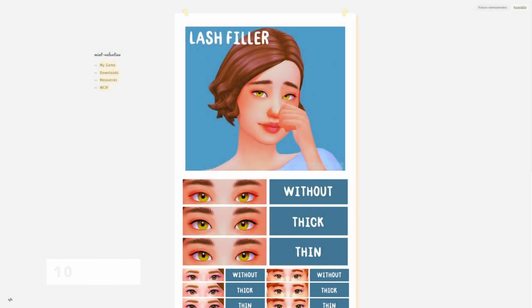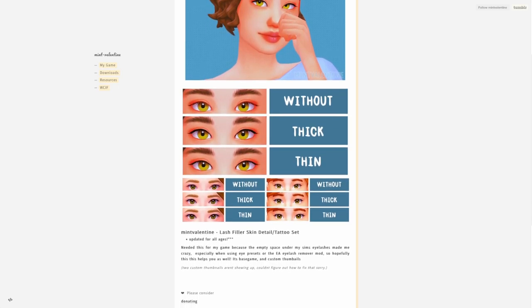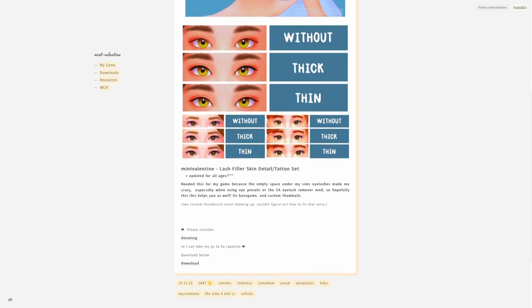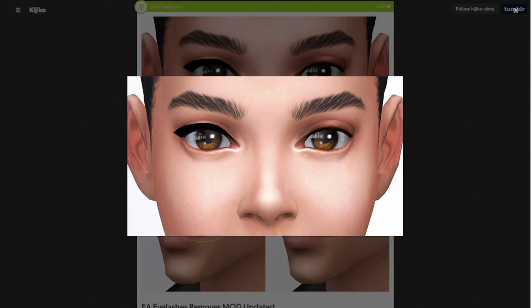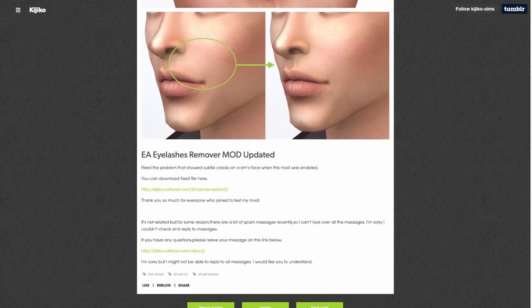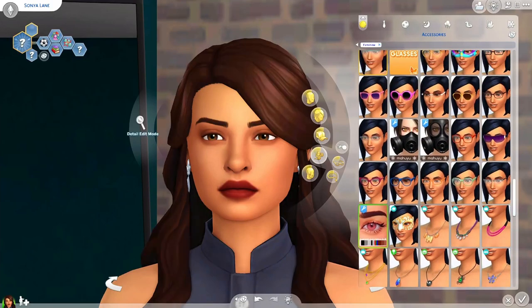Now for my final mod — really it's a two-in-one. First is the Eyelash Filler mod, which fills your sim's waterline and makes the lashes look much thicker and better, blending everything a lot nicer. I'd recommend using it together with the Remove EA Eyelashes mod, which takes off those blocky default eyelashes that can really ruin the vibe — they can look like eyeliner. Honestly, just changing eyelashes makes such a huge difference and makes sims look so much more real.